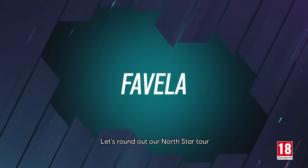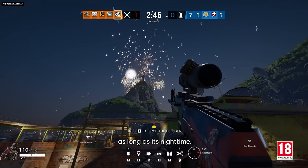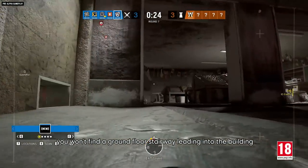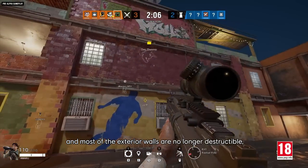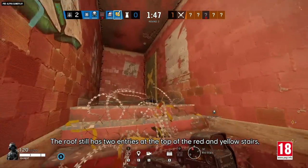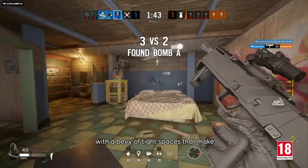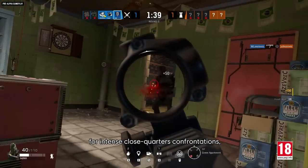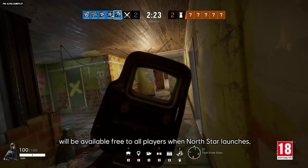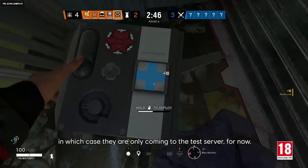Let's round out our Northstar tour with a look at the new Favela map, a casual rework where fireworks can be expected at any time, as long as it's nighttime. While the surrounding streets are a good place to practice your drone's footwork, you won't find a ground floor stairway leading into the building, and most of the exterior walls are no longer destructible, except for this one. The roof still has two entries at the top of the red and yellow stairs, but the interior floor plan has been completely redesigned. The two main floors are much more interconnected, with a bevy of tight spaces that make for intense, close-quarters confrontations, depending on how renovation-happy the defenders are. The new Favela map and all the tweaks and updates will be available free to all players when Northstar launches, unless mentioned specifically in the test server section, in which case they're only coming to the test server for now.